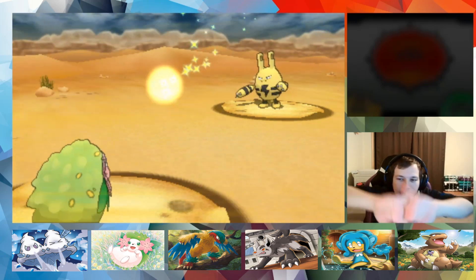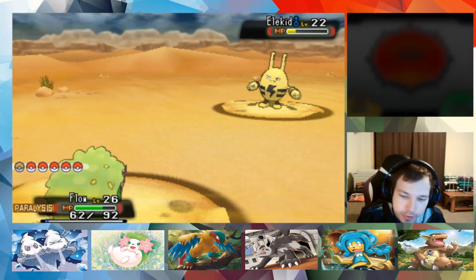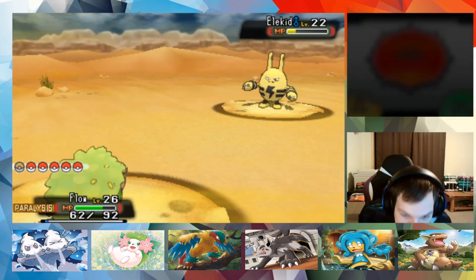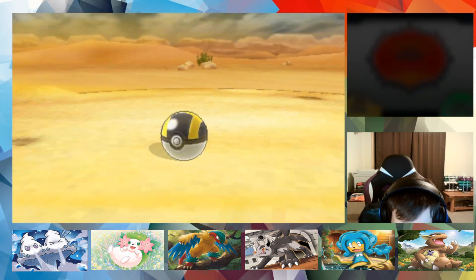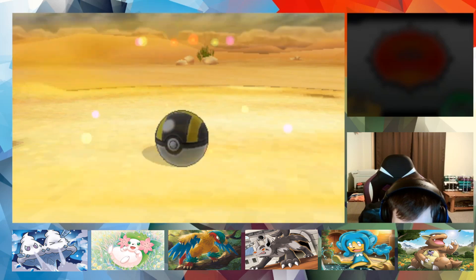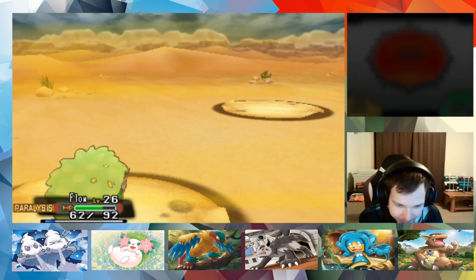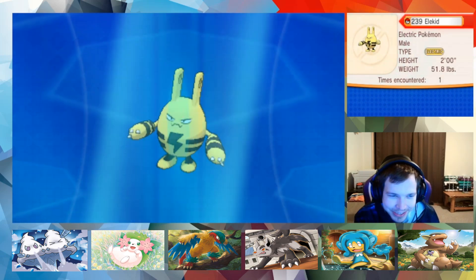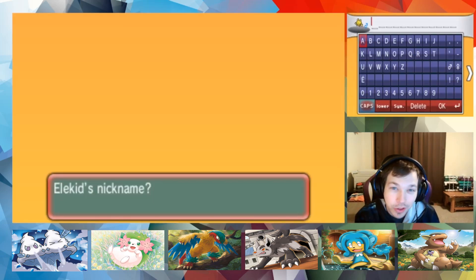I know what must be done. I didn't want to pull this out so early. Anyway, we're gonna have to spam A. Works every time - spam A, spam X, same thing. I have never ever used Electabuzz, Electivire, or Elekid. We're gonna name him Zip Zap.